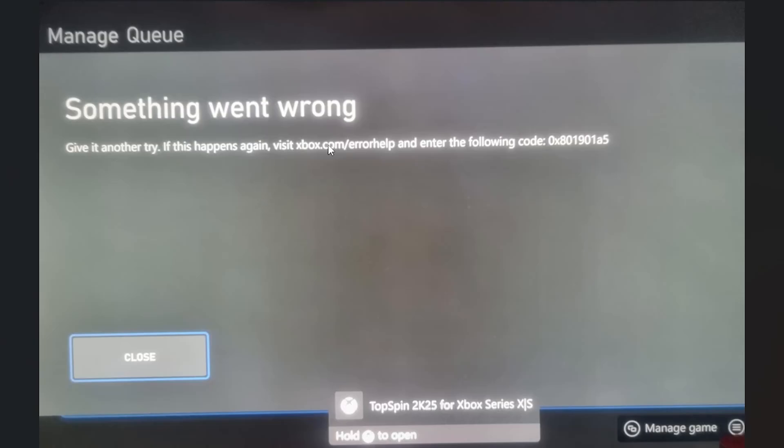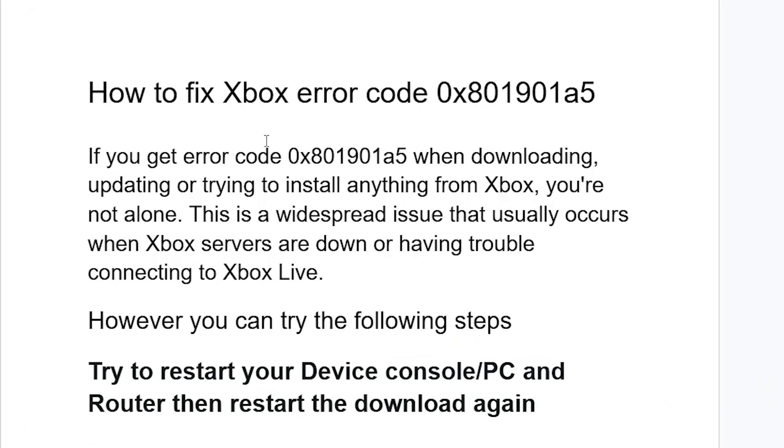If you face this error message which says 'something went wrong, give it another try' — and if this happens, visit xbox.com/errorhelp and enter the error code provided. Listen to this tutorial carefully if you get this error code when downloading, updating, or trying to install anything from Xbox.